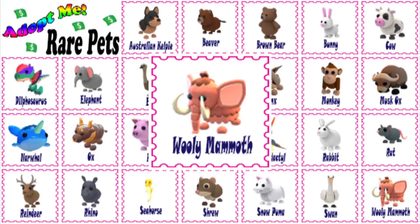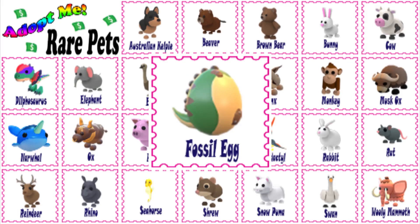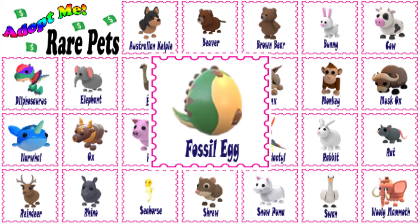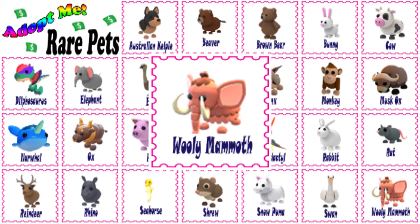The Woolly Mammoth is classified as a limited rare pet in Adopt Me. It was released along with the fossil egg on October 10, 2020. It can be hatched from the fossil egg, which costs 750 bucks. Players have a 25% chance of hatching a rare pet from the fossil egg. The release of this pet was confirmed through the Fossil Isle excavation event, which started on October 2, 2020.